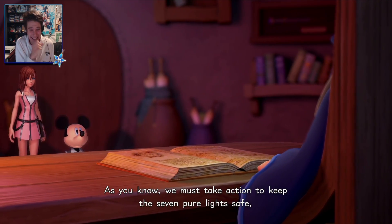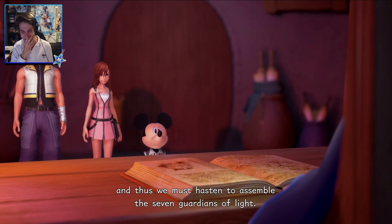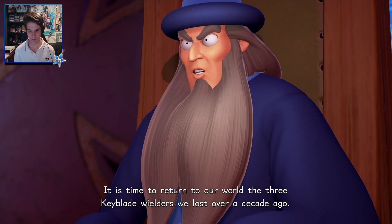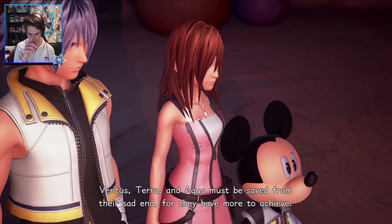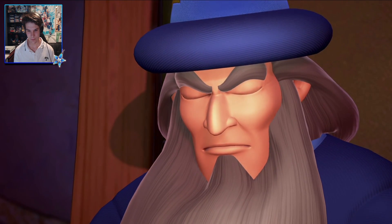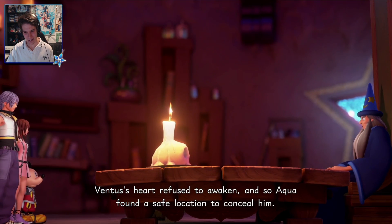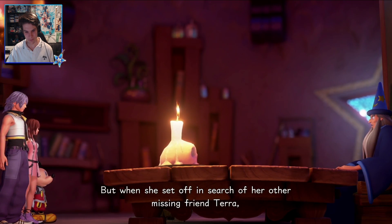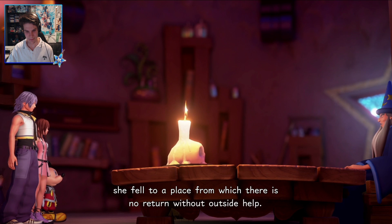Looking fresh — look at this, look at the gleam. We must assemble the seven Guardians of Light. It is time to return to our world the three Keyblade wielders we lost over a decade ago. Ventus, Terra, and Aqua must be saved from their sad end, for they have more to achieve. Following their first battle with Xehanort, Ventus' heart refused to awaken, and so Aqua found a safe location to conceal him. But when she set off in search of her other missing friend, Terra, she fell to a place from which there is no return without outside help.